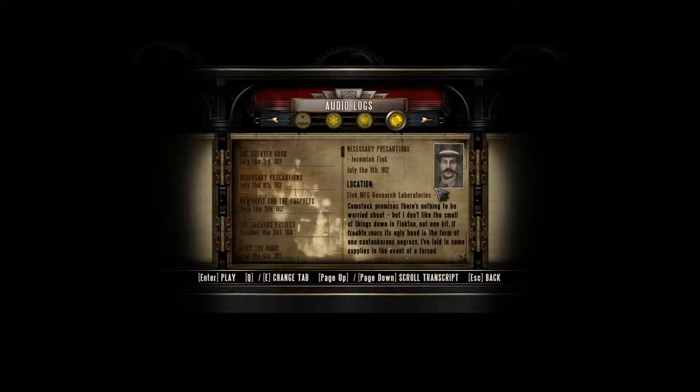Okay, recordings... 'Necessary precautions' — okay, I think it may be this one. I have to use page up and page down. Here it is. 'Comstock promises there's nothing to be worried about, but I don't like the smell of things down in Finkton... I've laid some supplies in the event of a forced evacuation. They are down in what I call my chamber of panic, near the base of my statue. I've set the code to 8371.'